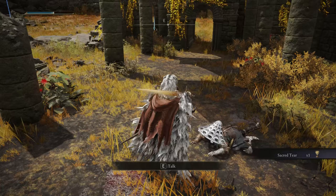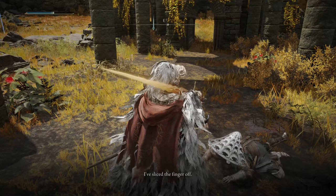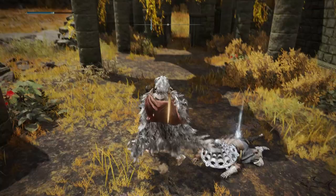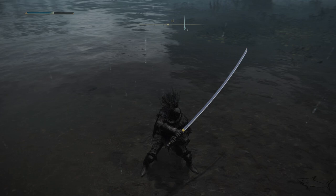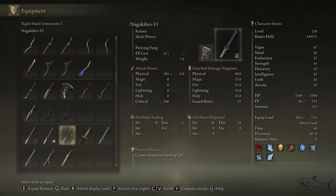I promise I'm going to put every single katana you can get on my channel. This was a hard one to get, but definitely it's worth it. Here you can grab it — the Nagakiba. Then I'm going to go upgrade it, but unfortunately I can only make it level 13 right now, not level 24 or 25. Definitely in the future when I get more smithing stones I will do that. These are the stats — the Piercing Fang will be the skill that this sword has. I'm going to show you the skill also in this video.